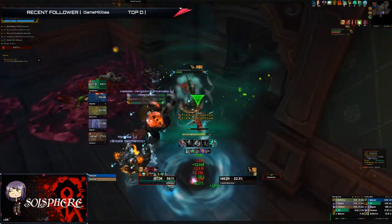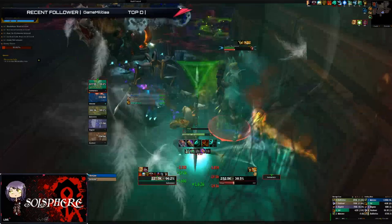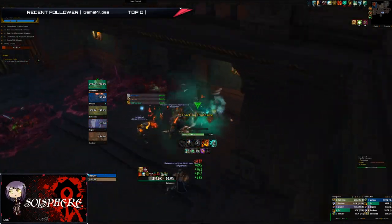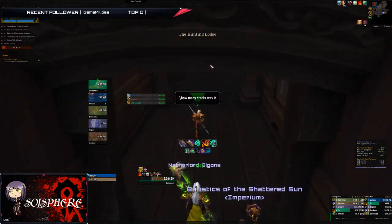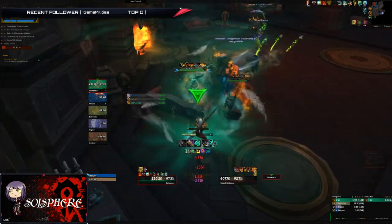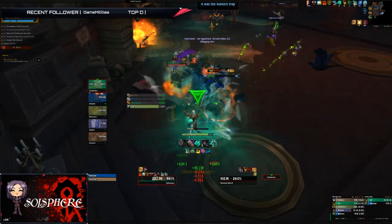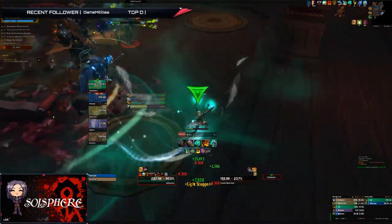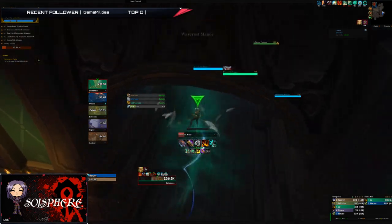Grievous: while below 90% health, players are affected with Grievous Wound. This can be quite difficult for healers, so help them as much as you can by avoiding damage where possible. Use cooldowns wisely, use health stones and healing potions — everything you can to help healers this week. As a healer, you'll need to top people up very quickly. Druids are well-suited this week with their constant HoTs. Keeping everyone above that 90% threshold is key — if Grievous reaches five stacks, it becomes very hard to recover.